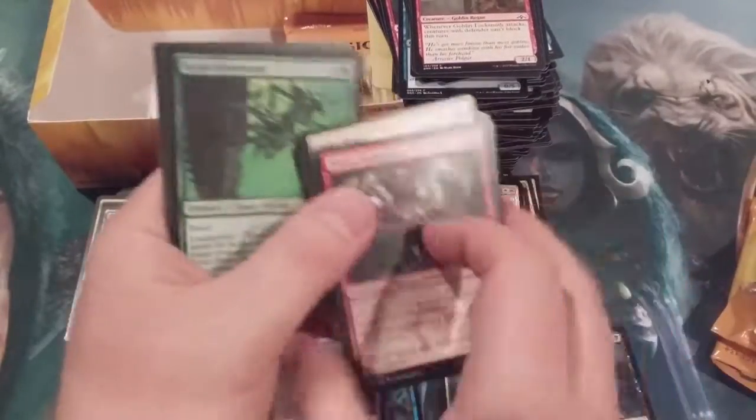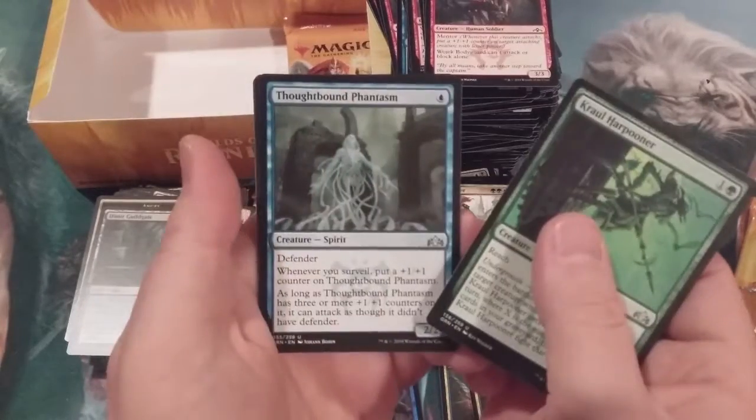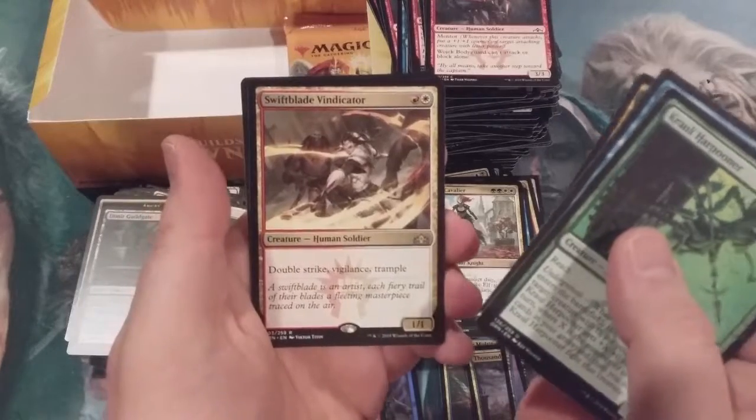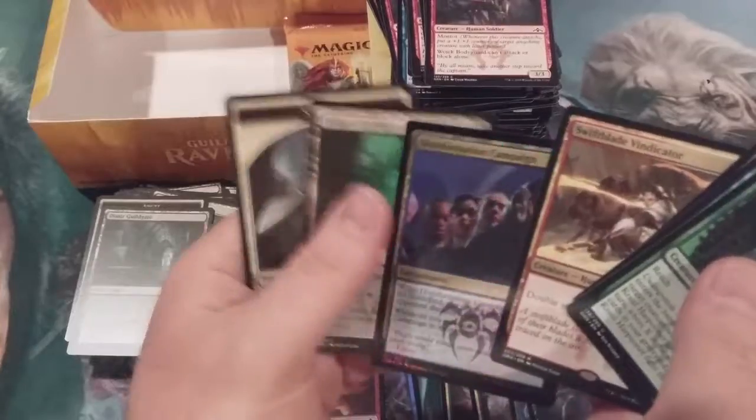This can't be happening — Harpooner Phantasm, Colossus, and a Soulswift Blade Vindicator with a foil Disinformation Campaign.